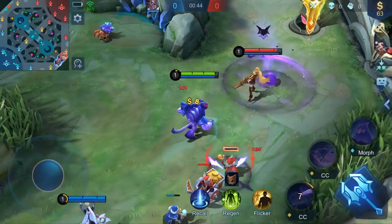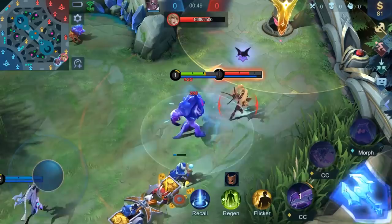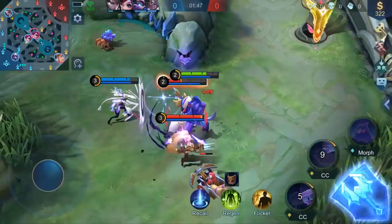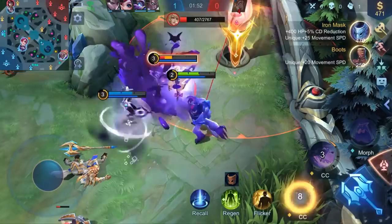As a support, Glue relies on roaming equipment to build up advantages for the team. Thus, in the early stage, Glue should harass enemies as much as possible while tanking damage for teammates. Cast Slam, then follow up with Pass right away to approach the enemy target and inflict immobilization. In this way, Glue can open up possibilities for allies.